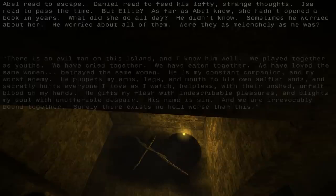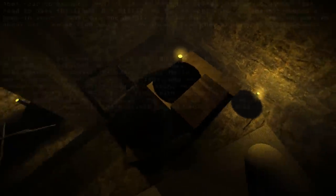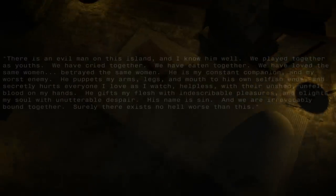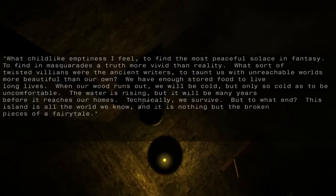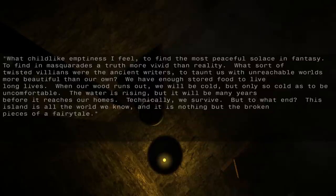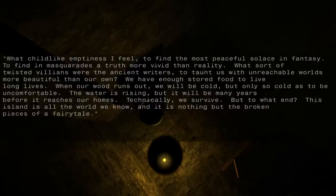Is it like a cross made of sticks? It's a little locked box. What childlike emptiness I feel to find the most peaceful solace in fantasy. To find in masquerades a truth more vivid than reality. What sort of twisted villains were the ancient writers to taunt us with unreachable worlds more beautiful than our own? We have enough stored food to live long lives. When our wood runs out, we will be cold, but only so cold as to be uncomfortable. The water is rising, but it will be many years before it reaches our homes. Technically, we survive, but to what end? This island is all the world we know, and it is nothing but the broken pieces of a fairy tale.